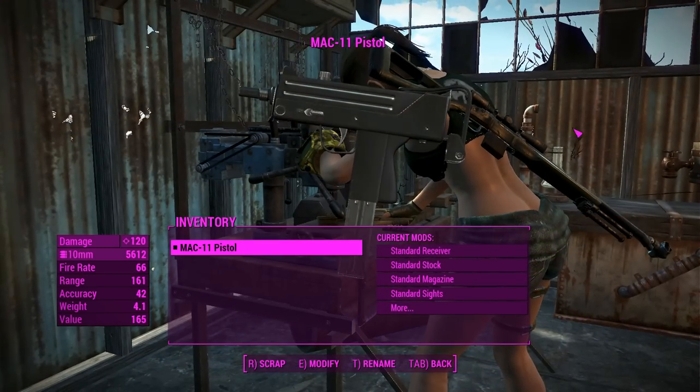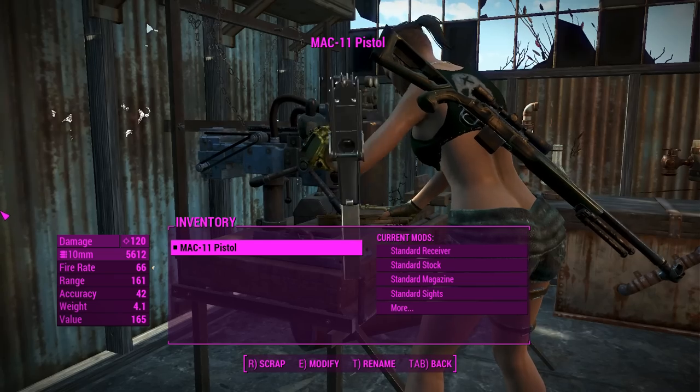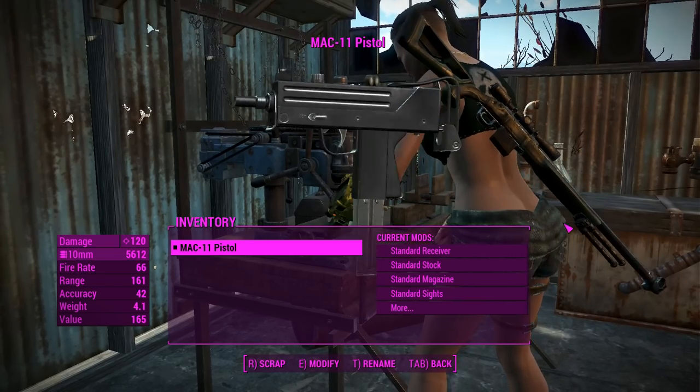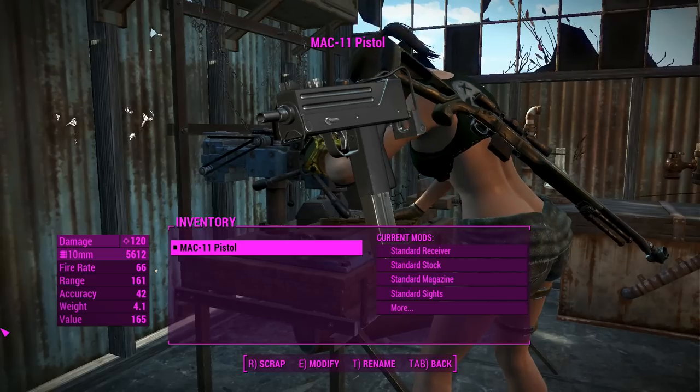Hey, this is Captain Noob, and this is the MAC-11 Pistol. This is a very high-quality, highly customizable, stand-alone little pistol weapon for you to use in Fallout 4. I've got some War Daddy animations attached onto this, so it's going to be a nice package all-round.